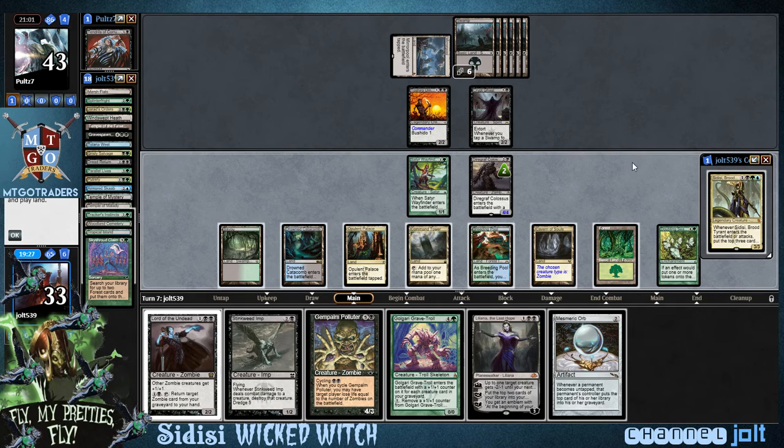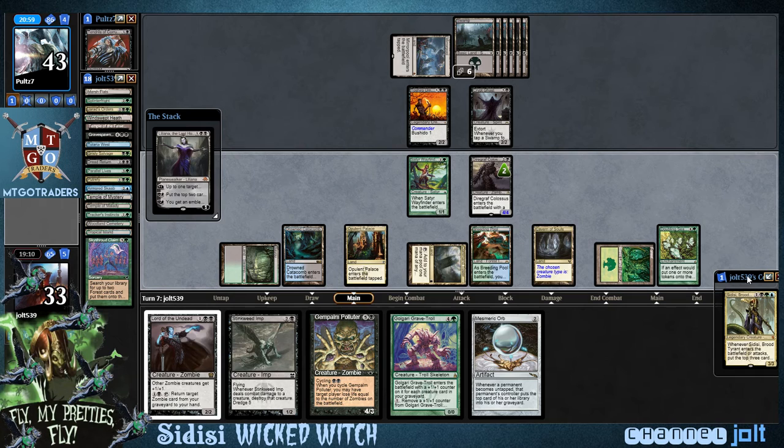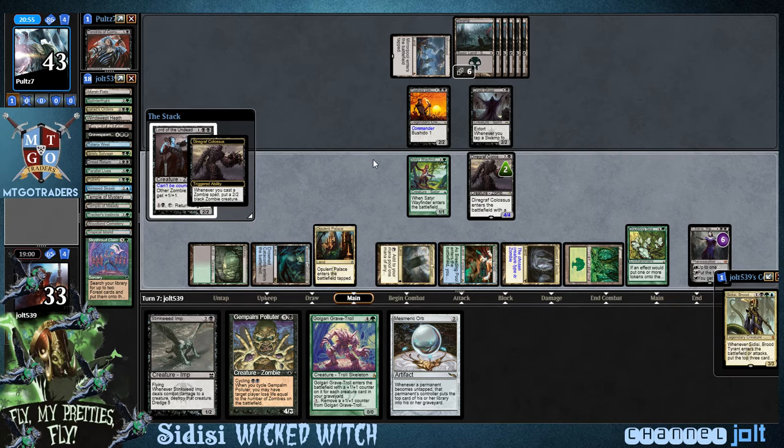If we cast Lord of the Undead we're at seven mana. So we can either get down Sidisi and hope we hit a zombie trigger, or we can cast Lord of the Undead and for sure get two zombie triggers and get down Liliana. I think I like that. Let's get down Liliana — black, green, then black. Get down Lord of the Undead using Cavern of Souls for black. So we're going to get two zombies from Doubling Season. Normally it would just be one, but we'll get two since that's on the battlefield.